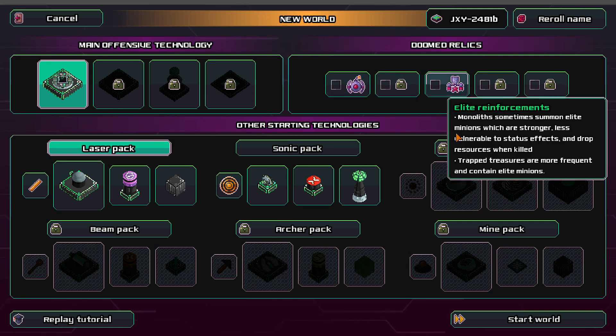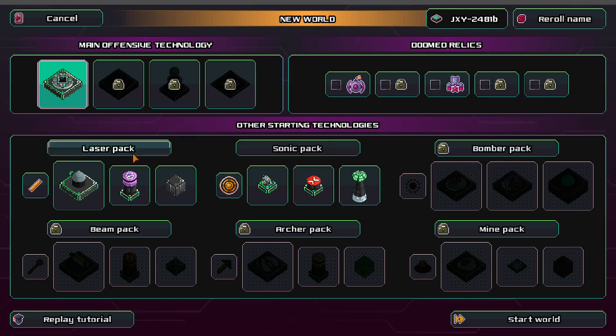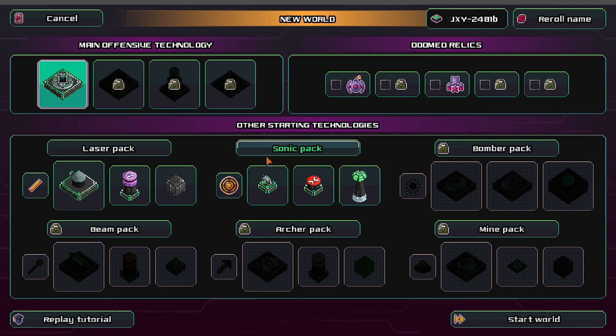It's been a while since I've played this, but the developer, Radiant Sloth, sent me an early access code for this game. The game doesn't come out until November 2nd — about a couple more weeks. But he gave me a key to play it early, so that's what we're gonna be checking out today.